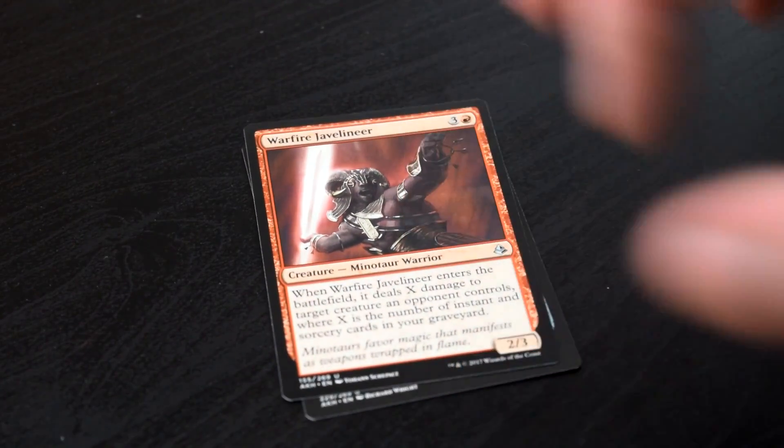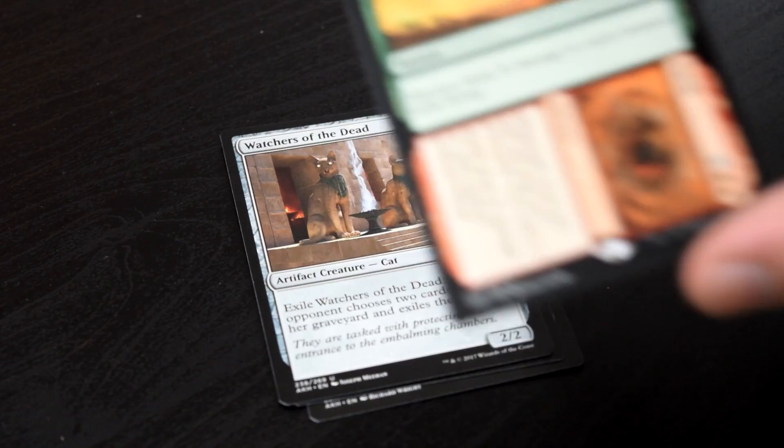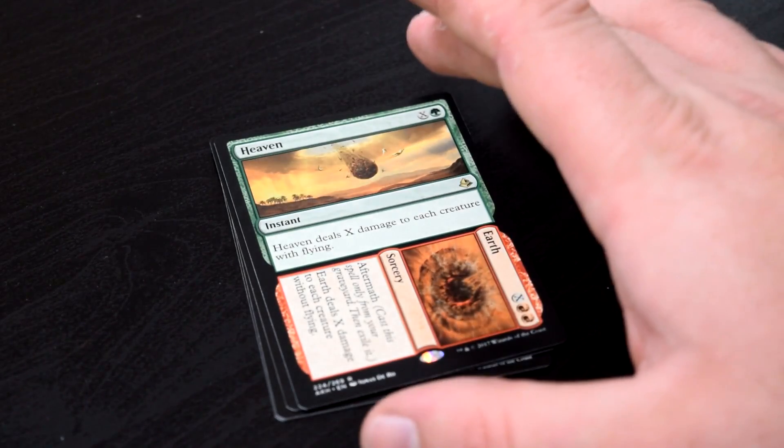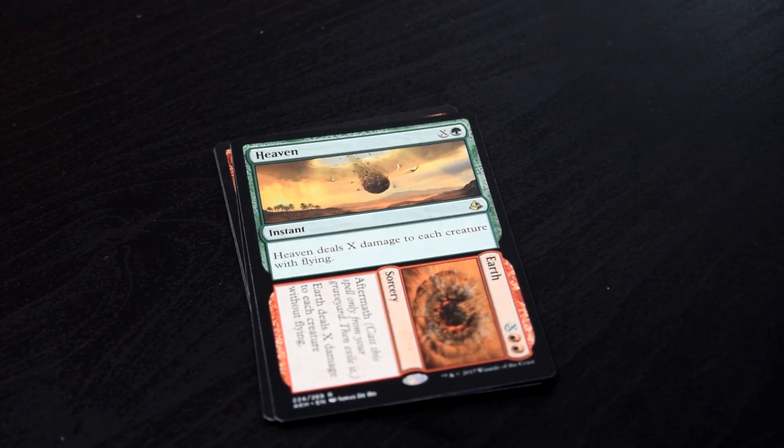Hazard's Monument, Warfire Javelineer, Watchers of the Dead, and our rare Heaven to Earth. Heaven to Earth is one of these dual spell cards with Aftermath that I really like — it's nice removal for green and red. The Heaven isn't always gonna hit as much as you'd like, but the Earth is really nice at least. It's a good effect overall if you're running those colors.